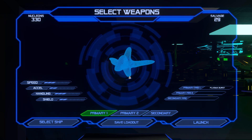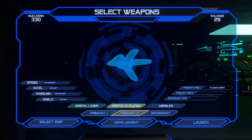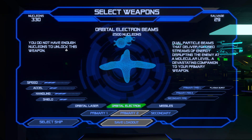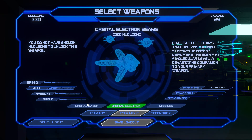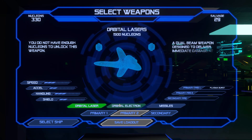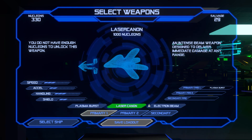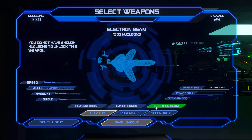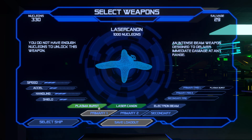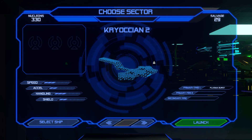Let's go to Scepter Primary 2. How can I afford one of these? You do not have enough nucleons. Well, how do I know how many I need? Orbital Electron: 1,500. 2,500. The Laser Cannon is 1,000 and the Electron Beam is 1,500. I only have 330 — it doesn't look like that's gonna do much for me.